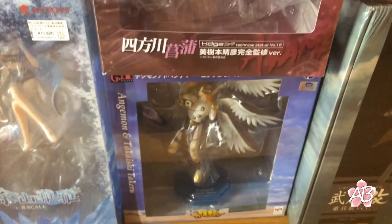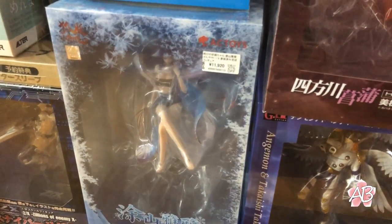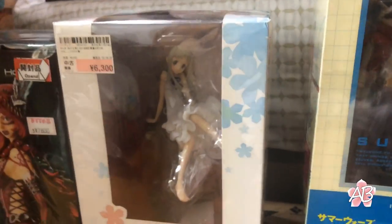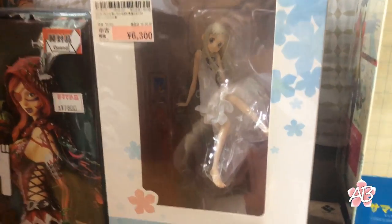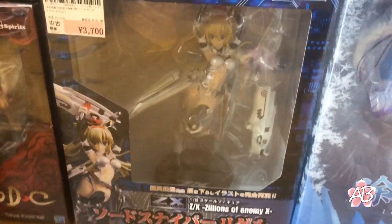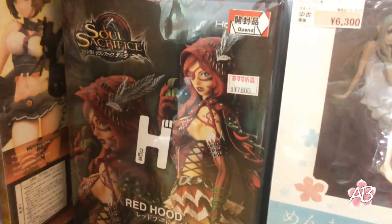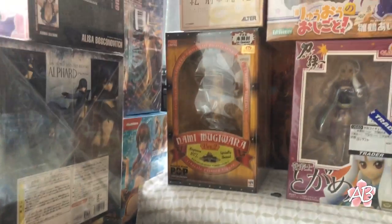Kabaneri of the Iron Fortress girl, Andromon, the fox thing, a Summer Wars figure, Menma from Anohana. I don't know what that one is but it looks cool and it was cheap. A girl from Bloodsea — I forgot her name. And an alternate Red Riding Hood.